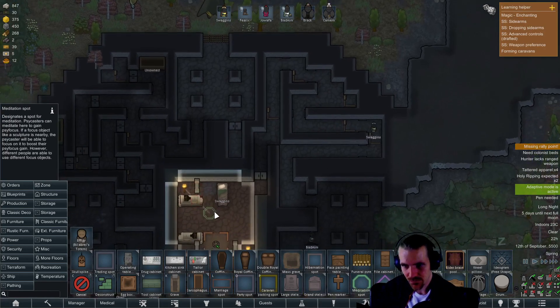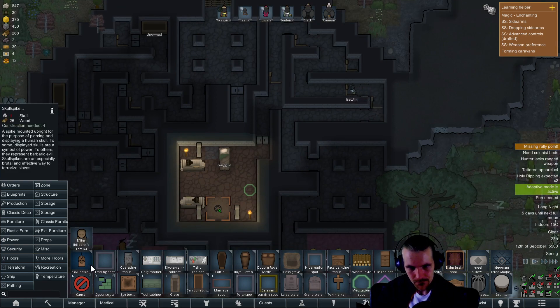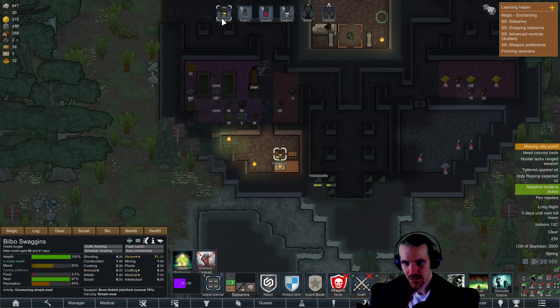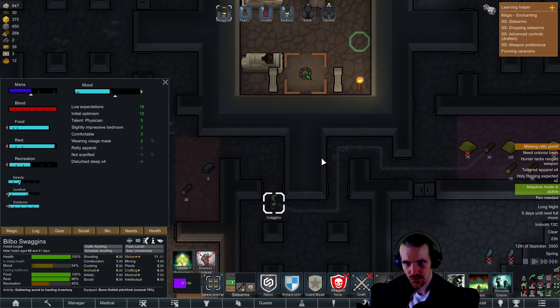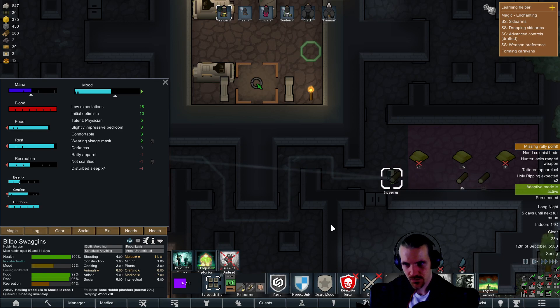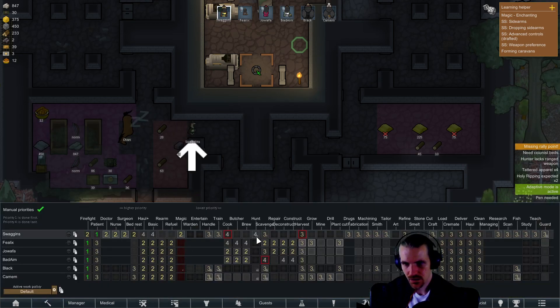There's a lectern meditation spot — psychcasters can meditate here to gain psy focus. Maybe not necessary but why not have it. There's a skull spike, we need skulls for that. Swaggins is up and eating, ravenously hungry, but he fixed that. Disturbed sleep is of course annoying but they were building a bed for him. He's gone from gathering wood to hauling inventory.